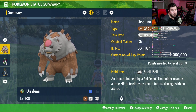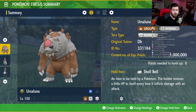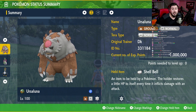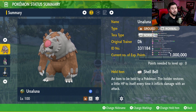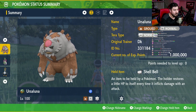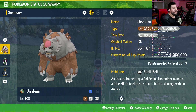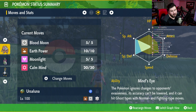It is Ground and Normal type. The Tera type on this one is Normal right now because we haven't changed it and we don't really need to at this point. It's level 100. Its held item is the Shell Bell. You could change this up if you wanted to — give it the Ground Plate or Life Orb for a little bit more damage — but in my experience the Shell Bell ends up being better because you get that HP back.